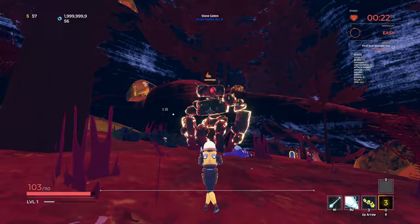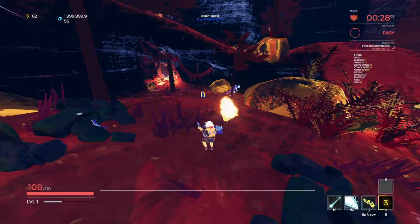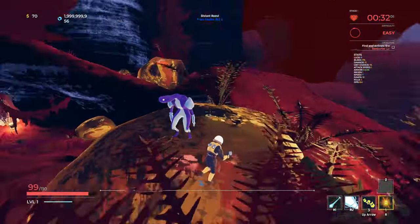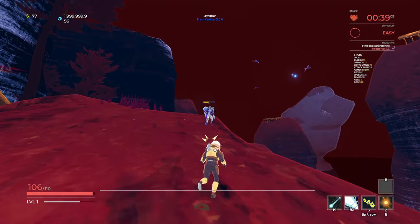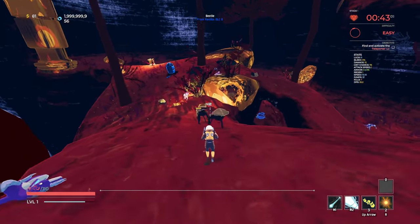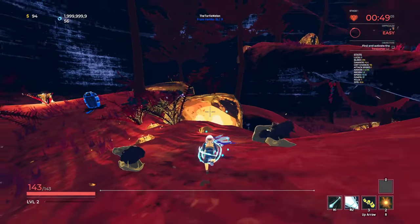Some of you that have already played Risk of Rain, either vanilla or modded, haven't seen this mod called Stage Aesthetics, which basically turns some of the stages from the regular looking way. This area normally looks kind of green and bluish, whereas now it's very, very different in how it looks. It's really cool - it just adds some variety to the game. We've also got the ability for stages to be flipped and mirrored, which also adds some variety.